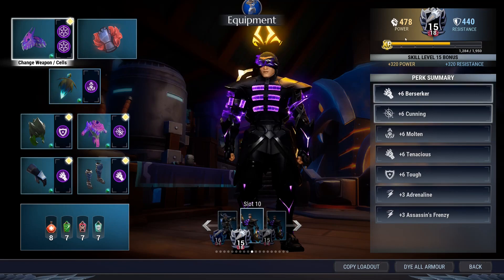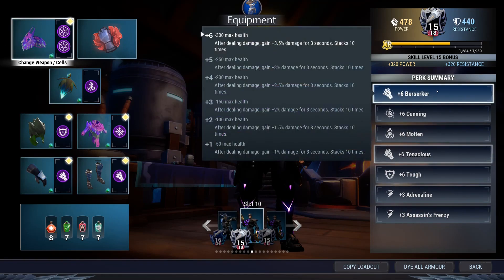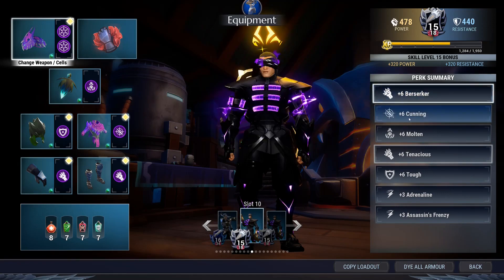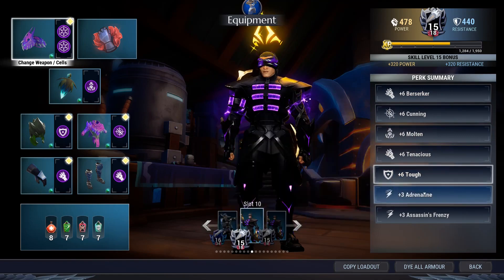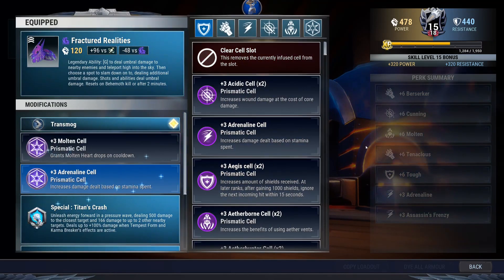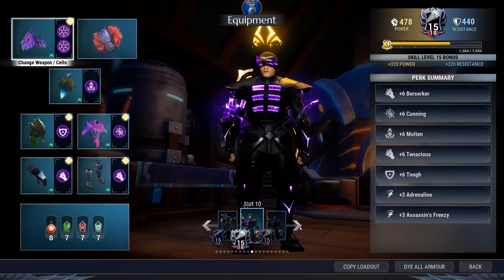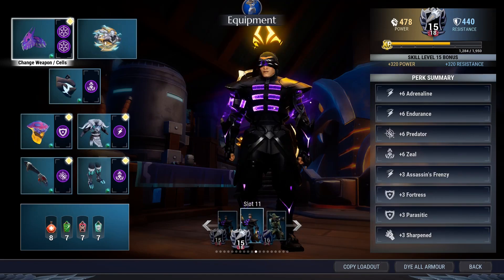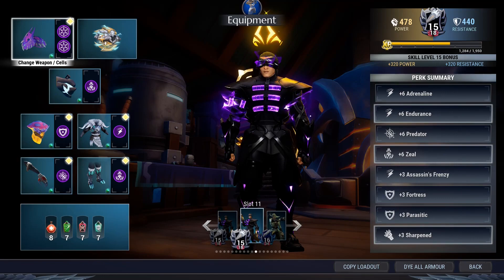They said in their video 'oh you can replace this with Catalyst if you like.' Listen, first of all this build was never built for the Aether Strikers. It might seem very familiar: six Berserker, six Cunning, six Tenacious, six Molten or six Catalyst, six Toughness, some extra Adrenaline here or some other cell — okay, this is the stolen build. Please do not use this.